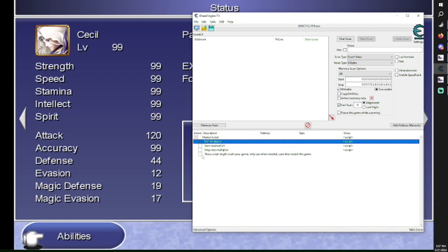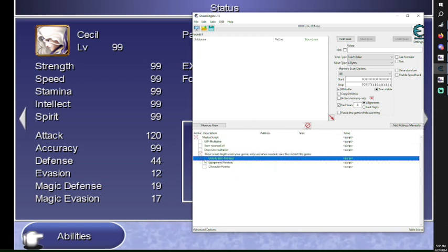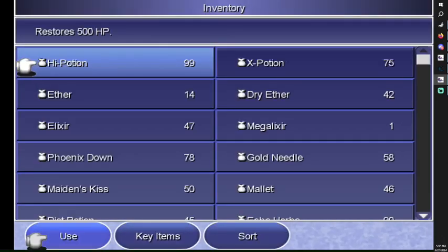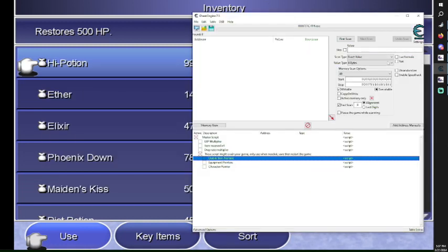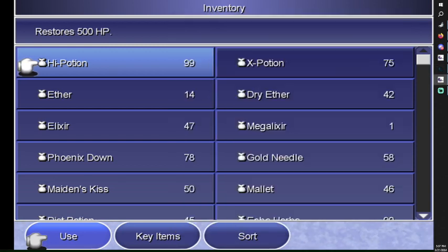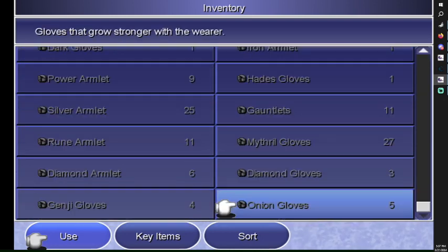I made this pointer right here, so be careful. With all these scripts we are modifying game functions that were not supposed to work like that, and it might crash your game. Especially for these pointers right here — once you're done with your modification, save the game and then disable the script.